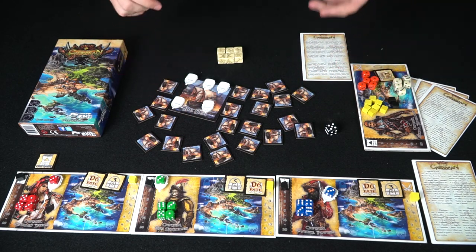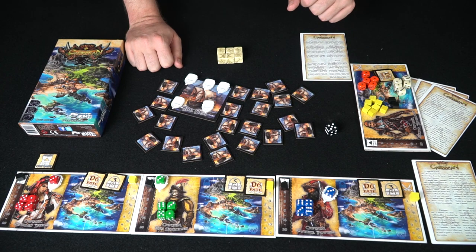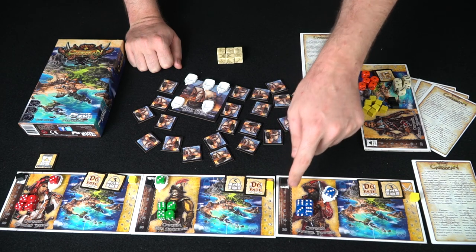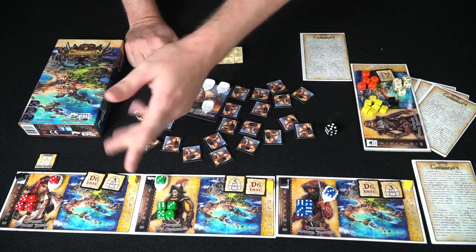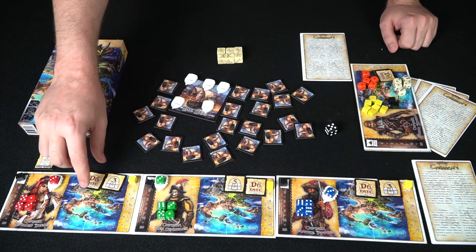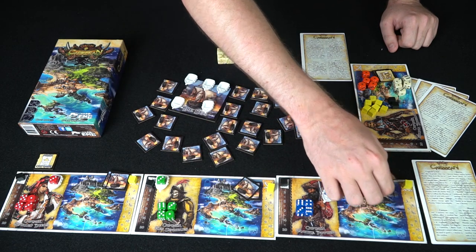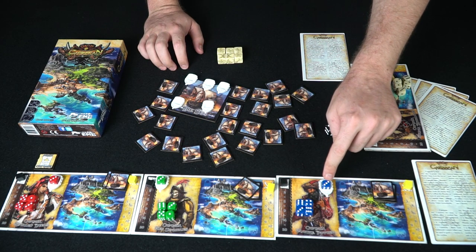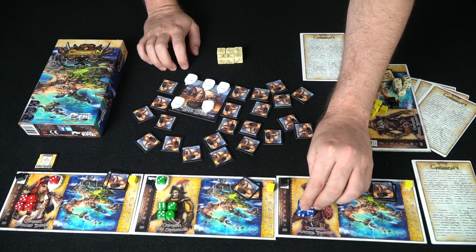Here we have Dice of the Caribbean set up for three players. Let's talk about the components first. You have a crew section and your wanted or fame level — these are for points at the end of the game, and represent the people protecting your buried treasure at your island. Throughout the game you'll use markers to gather crew. You start with a D6 fate plunder token plus a random one allocated to each player, placed face down in your plunder area. You also have five dice with one boat per player, starting with three crew in each boat.